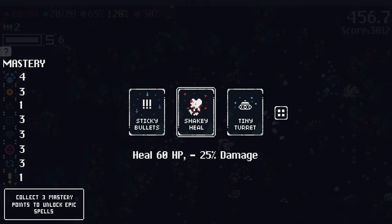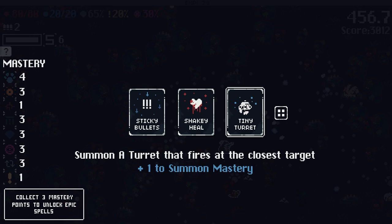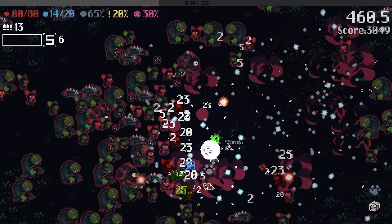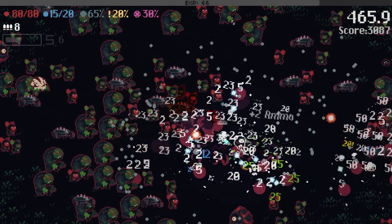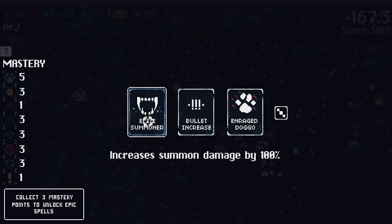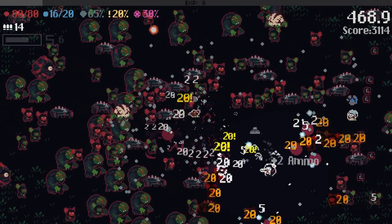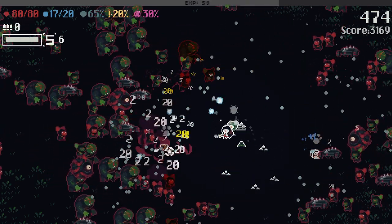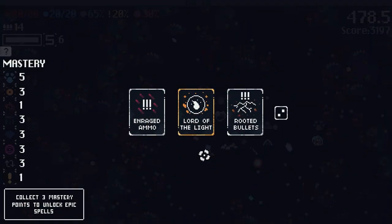Bullets slow enemies. Tiny turt — more summon mastery. Having more guys helping me fight is a welcome addition. Power activates. The lag is getting real. I don't think it's my computer — it's probably just the game with a lot to process. Double summon damage — that's going to be useful. Is the turt following me around slowly? That's kind of cool. Does the game just go forever? I would like there to be some win condition as opposed to just endless.